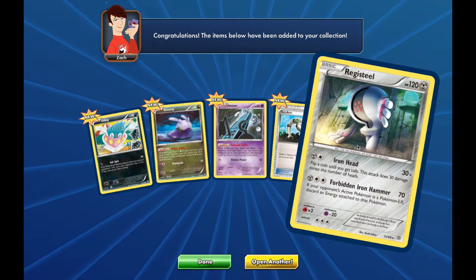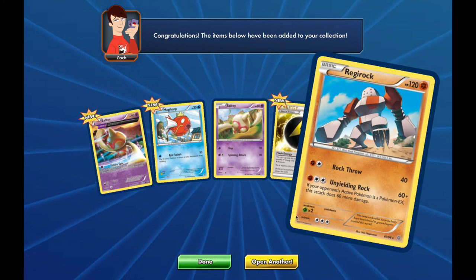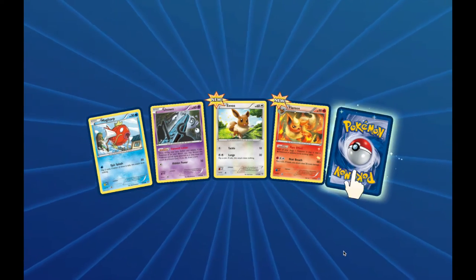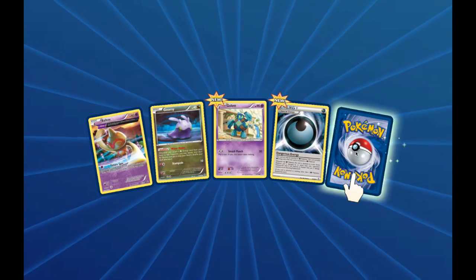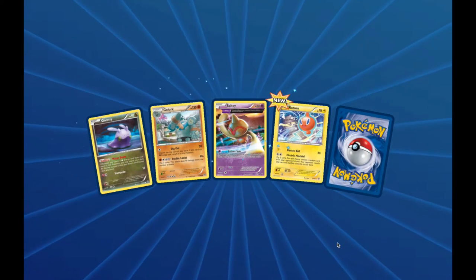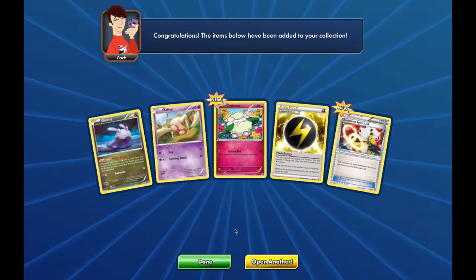Hoping to pull some Sceptiles, Mega Sceptiles, Tyranitar. Got a Regice non-holo rare. I think it would be really awesome to try out some decks with Mega Sceptile and Tyranitar. Regirock non-holo rare, and we get a Flash Energy. Wouldn't mind pulling a Primal Groudon EX. That is an Entei non-holo rare. Another non-holo rare Regice, and we do get a Dangerous Energy. Non-holo rare Claydol. No rare at all in that one.